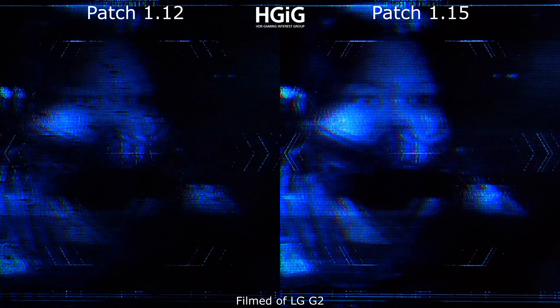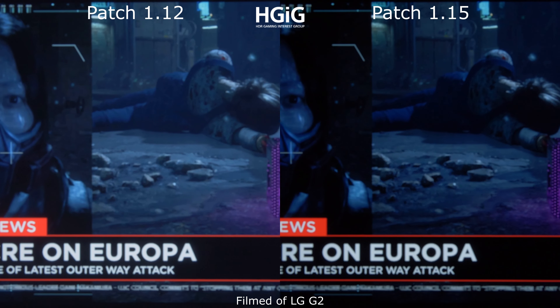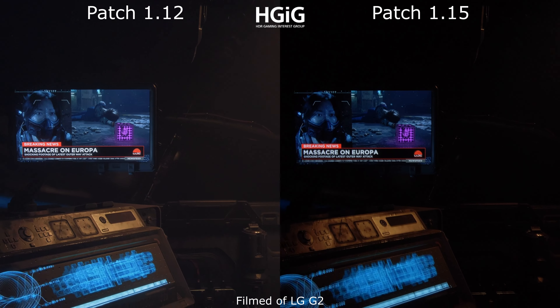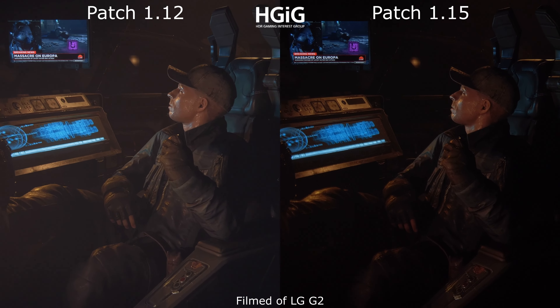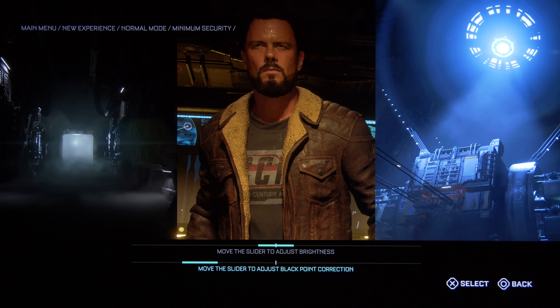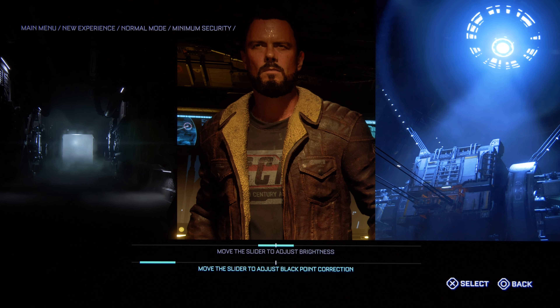My recommendation for the black point correction setting — I have tested this on an OLED LG G2 — there is just one correct setting: change the slider completely to the left side. With this setting you have almost no elevated black levels.